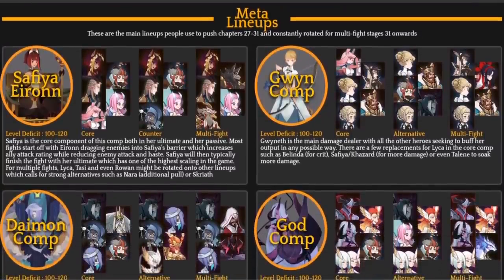The first one is of course the Sophia/Iran combo. This is a primary team I use — as you can see in the top left, this is the core team: Iran, Tassi, Laika, Rowan, and Sophia. Sophia is the core component, both her ultimate and passive. Iran has the ability to drag enemies right to the back line into the specter disruption, which is very powerful because it reduces both the haste and attack rating of heroes pulled in there.